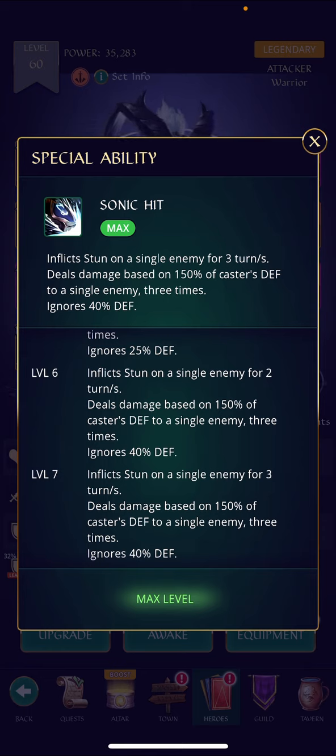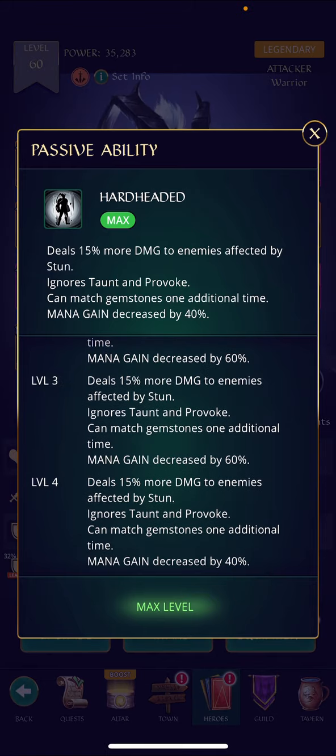Dealing damage based on defense gives survivability at the same time as dealing damage, which is far stronger in many cases than heroes that deal damage based on attack who are built like glass cannons. This guy is built very tanky and he deals more damage as a result. Tile damage suffers a bit because his attack stat is lower, but his attack stat is still quite high considering he's a defense-based hitter. Lastly, he ignores 40 percent defense.